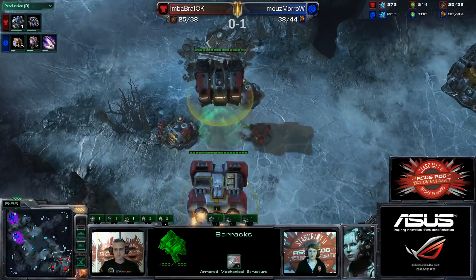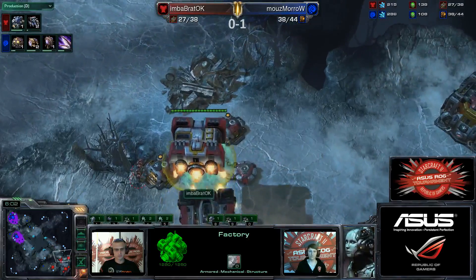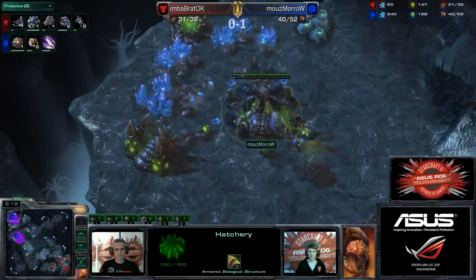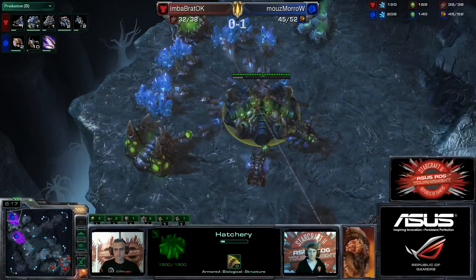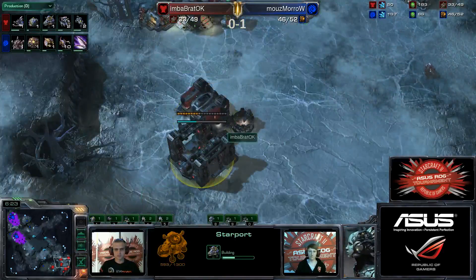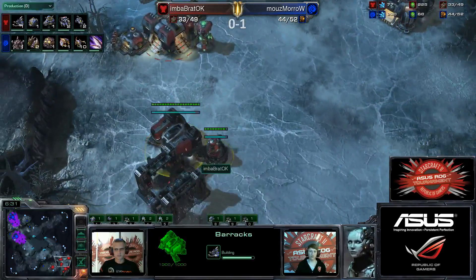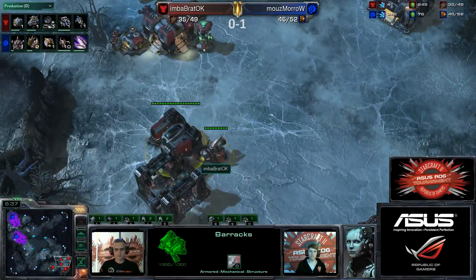Looking around now, we have Moro getting speed. He's also going to start the lair very, very shortly. I like the fact that Moro always goes for this two-hatchery directly into the lair — it's very, very safe to do so, and then you can easily take that pocket expansion as soon as you start going to the lair. Interesting stuff going on with the starport, placed directly next to the barracks with the tech lab. It could be a swap around — or could be for stim and things like that. You just never quite know, and we'll find out very shortly.